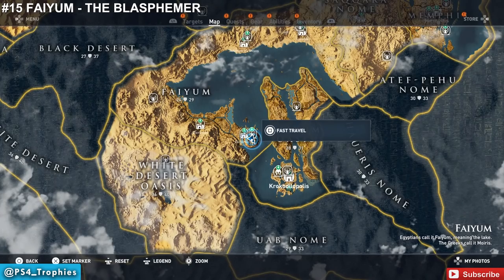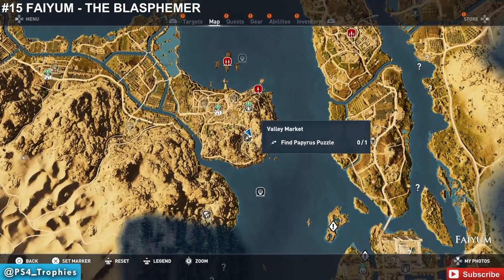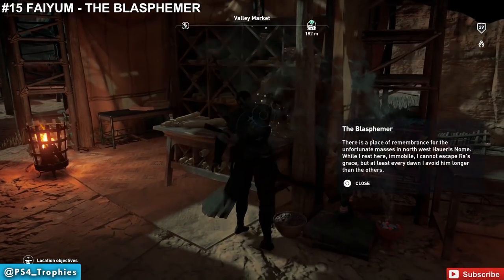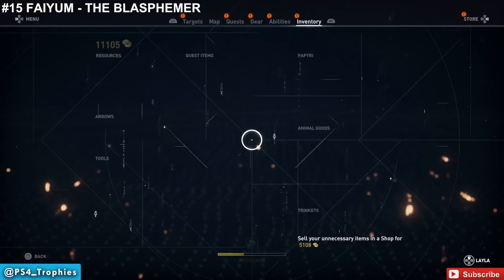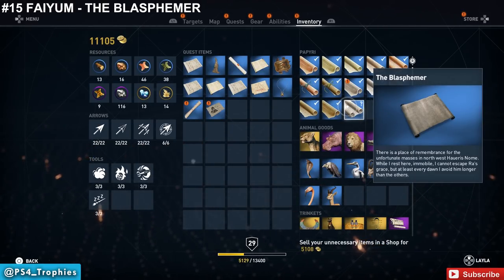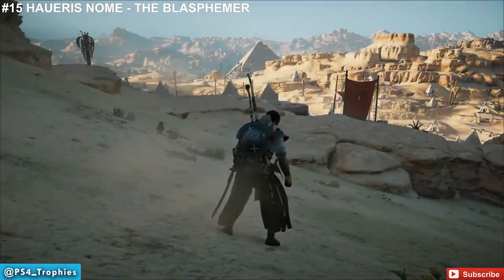Got myself a Fatal Duet sword there. Still in Faiyum, now in the southernmost area near the Valley Market. Travel up, pick up the papyrus — it's a small area. The clue says: in the northwest of Haueris Nome is a place of remembrance for the unfortunate masses; I rest here immobile and cannot escape Ra's grace, but at dawn I avoid him longer than the others. Head to a burial cemetery area with stone tomb monuments.